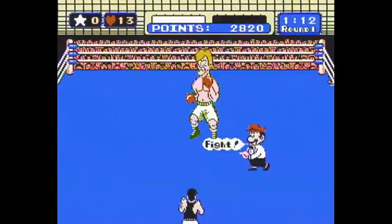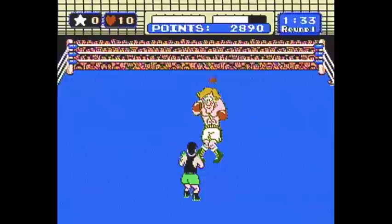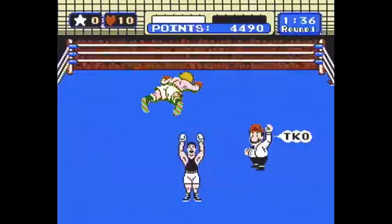He just got up on one again, so let's show that one more time. If you're able to hit him with a star punch — get that star, there it is — hit him with that star punch very quickly and he will go down right away.